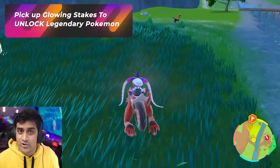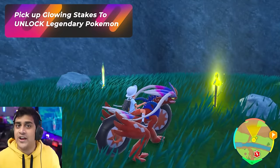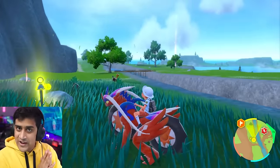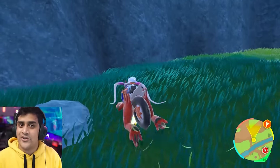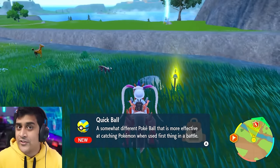During your exploration, you might come across little sticks in the ground that are different colors and glowing. If you see one, pick it up — it has to do with a legendary Pokemon quest later. There are four new legendaries in this game, and picking up these sticks unlocks something for them, which we'll cover in another video.